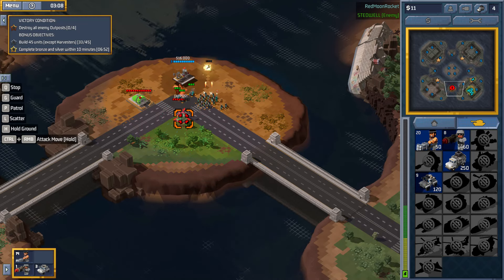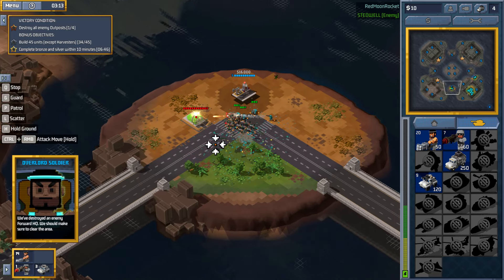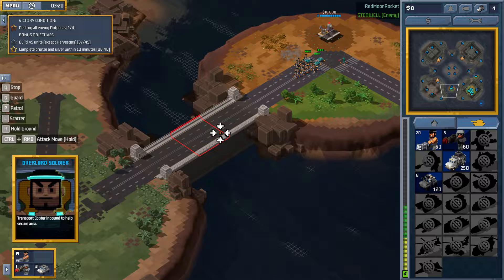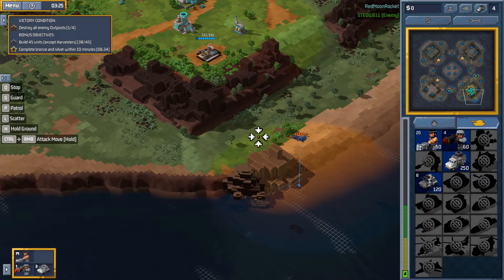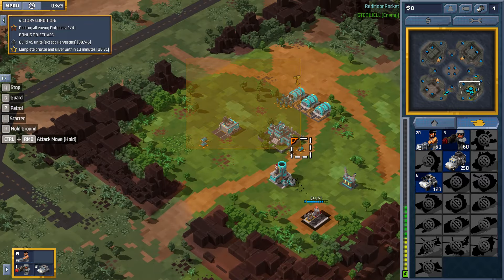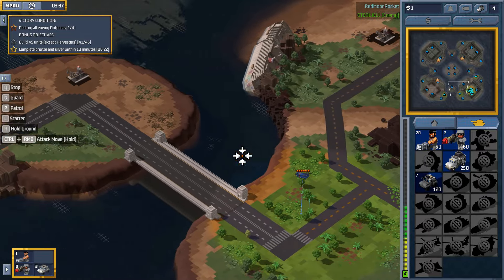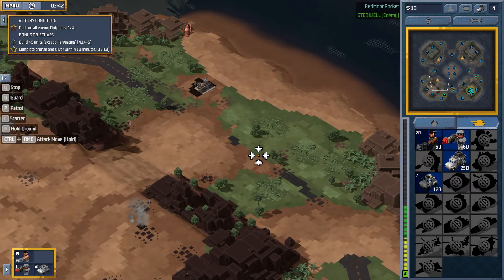We're knocking out bad guys and then we're going to open up on their position and destroy their barracks — done with ease. Those guys will head out that way. There's a helicopter — not sure if it's good guys or bad guys. We're going to have these guys exist over there for now because we don't know their status, and we'll head up this way.